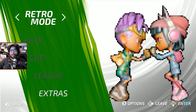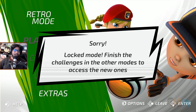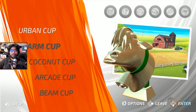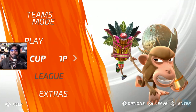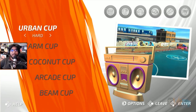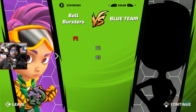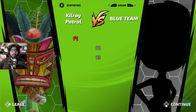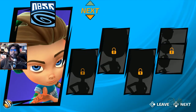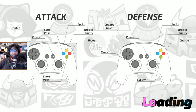Let's try retro mode. 'Enter locked mode — finish the challenges in the other modes.' What challenges? Is it the cups? Let me try one-player cup. I think these might be the challenge modes — there's urban, farm, coconut, arcade, and the bean cup. Let's try this out — normal or hard. Let's go with the new team we haven't played with yet. There's the controls: long pass, sprint, special ability, dribble R2.